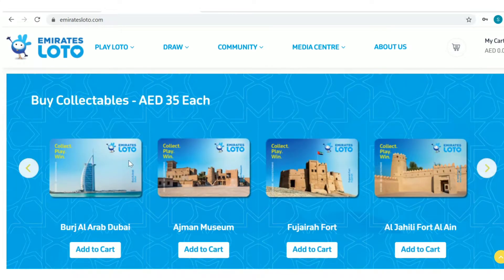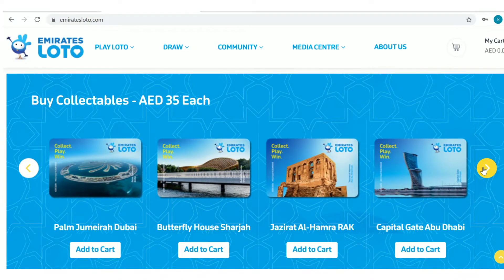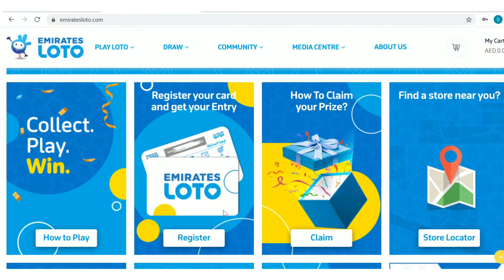Below that are collectibles to buy for entering the draw. The price of collectibles is 35 dirhams. As per Islamic fatwa and Sharia principles, there needs to be an exchange of value. You can buy the collectibles for collection purposes only and decline the option to enter a free entry to the draw.